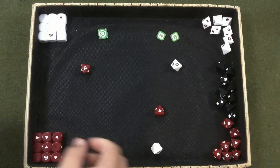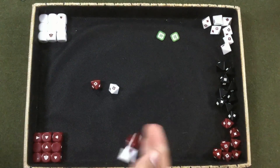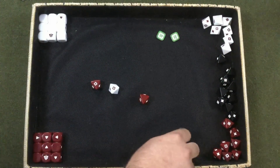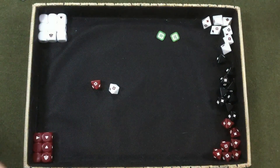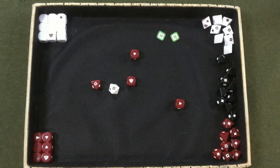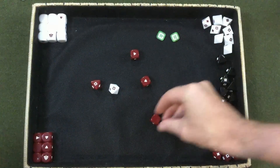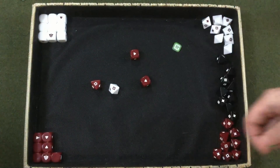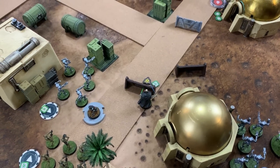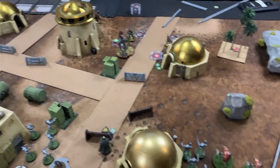The bowcaster attack rolls two red, two white dice through heavy cover. Two crits land initially; rerolling the remaining dice yields additional results. With pierce one, Michael rolls three defense dice and spends a surge token, blocking enough to reduce damage significantly. Grievous takes a suppression token and retains one surge token after Chewbacca's shot.